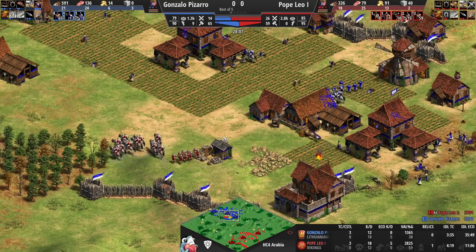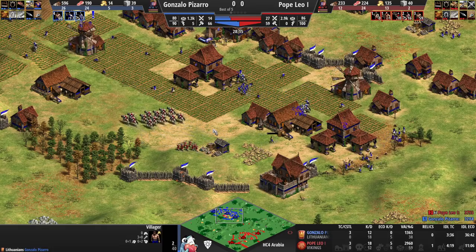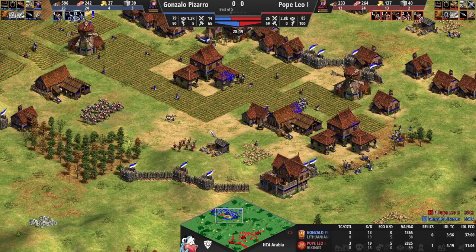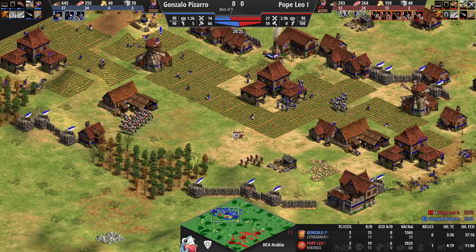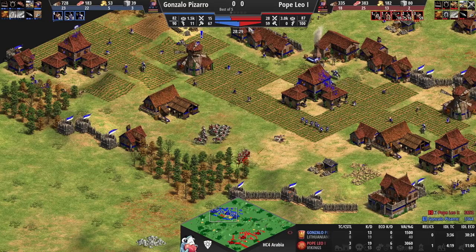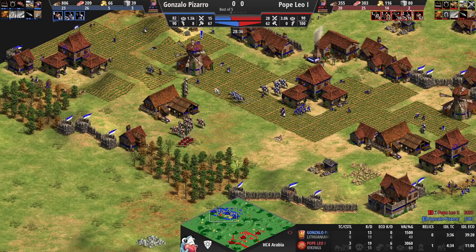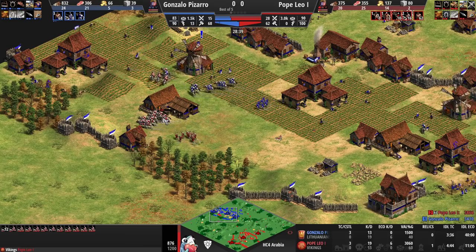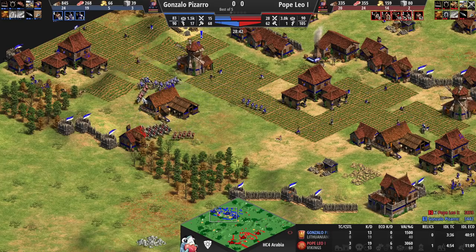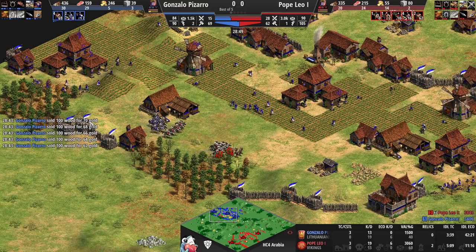23 villagers already on food with Vikings — farming is quite considerable. Only two villagers on stone right now, which makes me wonder if this is just for a fourth TC. This watcher is going to survive — and as I jinxed it, it's now a dead villager. The knights will dive in; army numbers are still heavily favoring Pope Leo, and he's only behind by eight villagers with Hand Cart. Eco-wise he's absolutely in this game.